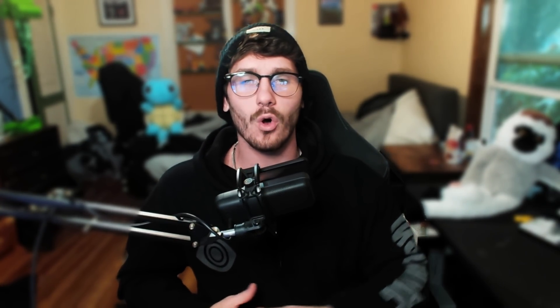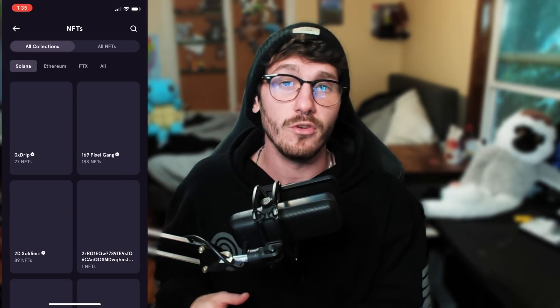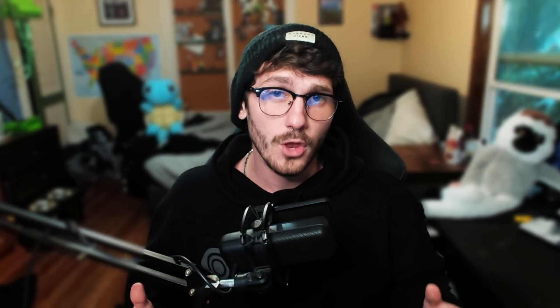FTX — if you've been looking for the number one cryptocurrency exchange with the easiest and fastest ways to buy crypto and NFTs, FTX has you covered. With the lowest and most competitive trading fees over any platform in the entire industry, FTX has a full wide variety of cryptocurrency coins and a full NFT marketplace for Ethereum and Solana. FTX also has a fully fledged mobile app for crypto trading, investing, and NFT marketplace searching. With no ACH fees, no fixed minimum transaction fees, and no withdrawal fees, I think it's a no-brainer — your one-stop shop for all cryptocurrency and NFT needs. Links are down below.